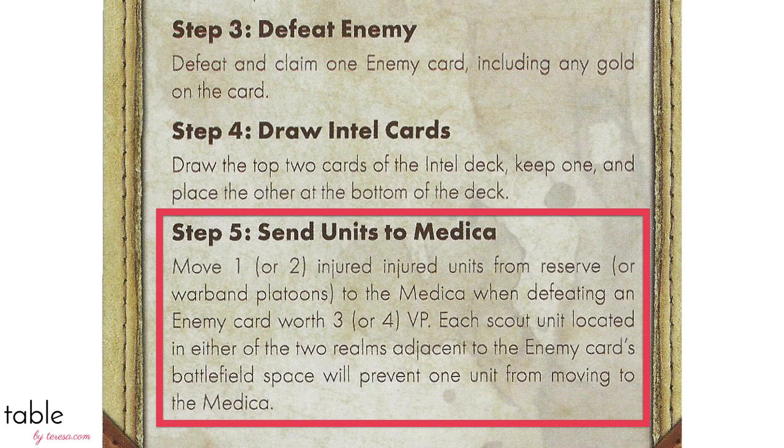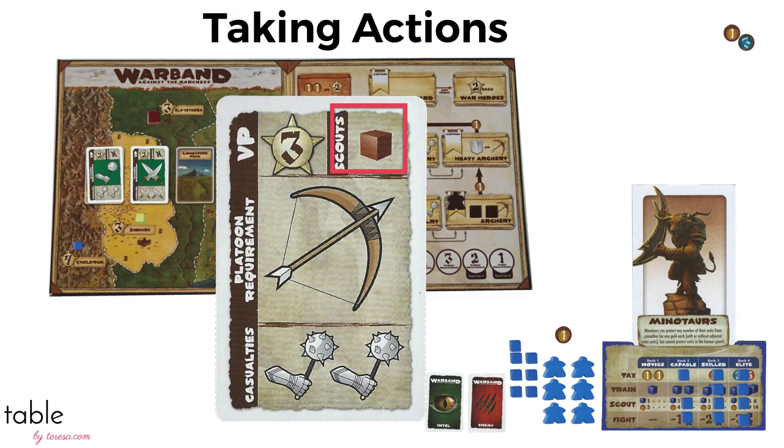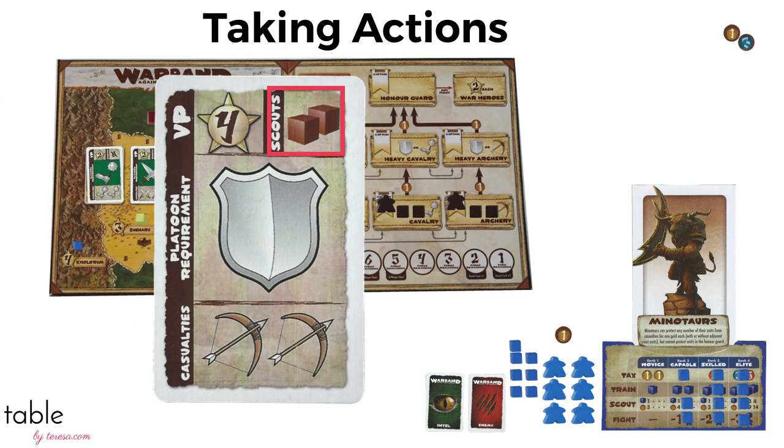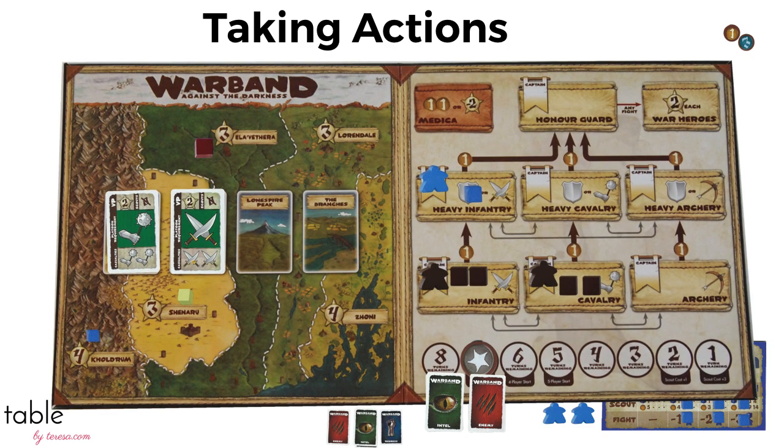It's time to send troops to Medica. On a two-point card, no troops go to Medica; on a three-point card, one troop goes; and on a four-point card, two troops go. This is one place scouts come in — each scout in a region adjacent to the enemy can save one troop from Medica. Any time on their turn, a player can pay two coins to get a troop out of Medica, but any left there at the end of the game costs a player two victory points each.